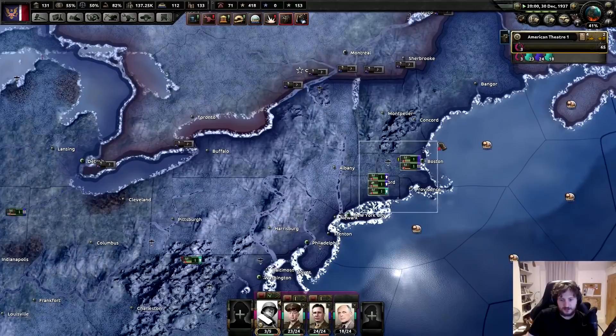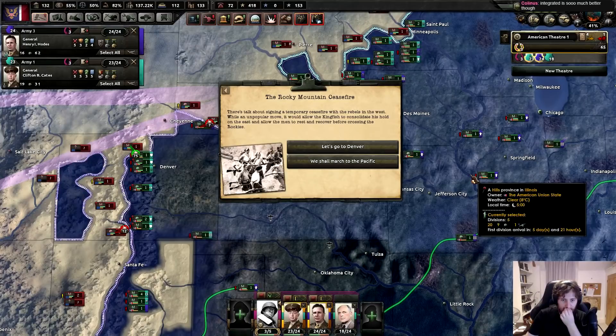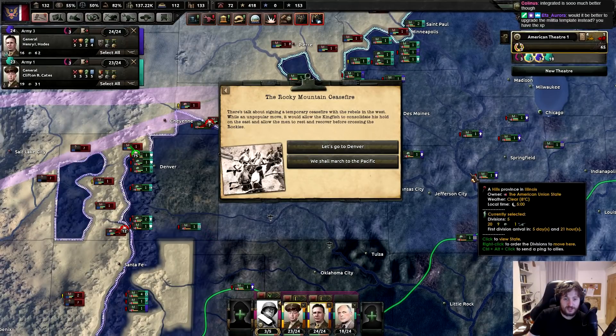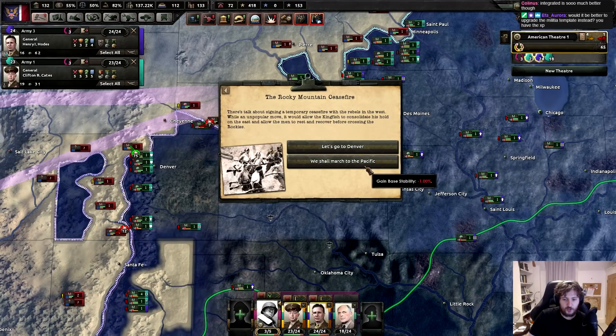We're gonna build those bonuses up, guys. Rocky Mountain Ceasefire - let's talk about setting a temporary ceasefire to the rebels in the west. One unpopular move that the Kingfish consolidates - hold are meant to rest and recover. We shall march to the Pacific, my friend. Absolutely not.